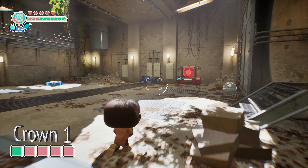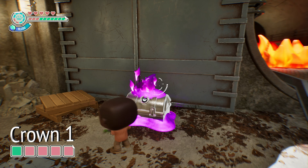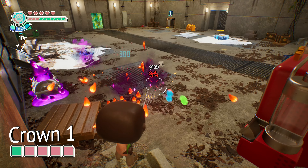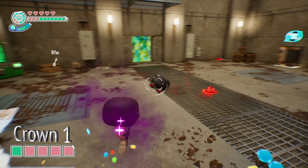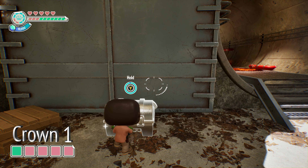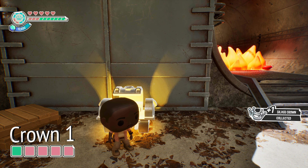Next is silver crown number one. If you turn around, there's going to be a silver chest out in the open. But when you try to open it, there's going to be purple flames, and a bunch of enemies from all the different franchises attacking you all at once. Quickly take them out, and you should be able to open up the chest and grab the very first silver crown for this level.